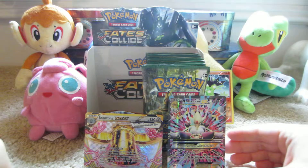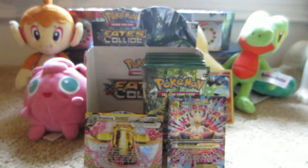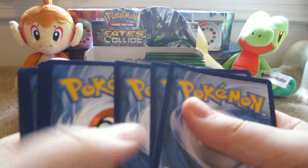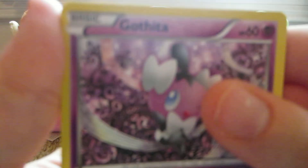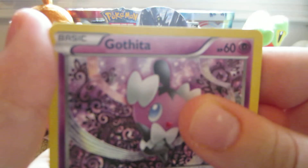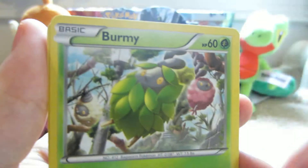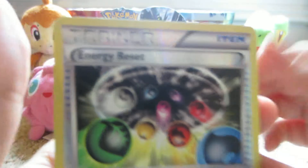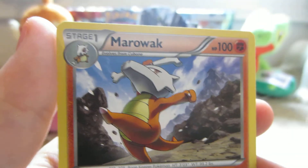Next pack, Delphox. Here we have Gothita, Fennekin, Seel, Burmy, Larvitar, Wormadam, Alakazam Spirit Link, Loudred, Energy Reset Reverse which is uncommon, and the rare is a Marowak non-holo.